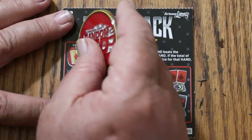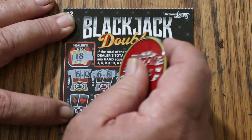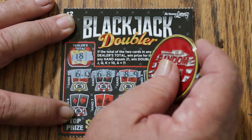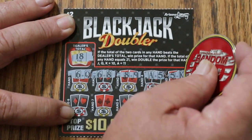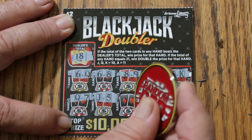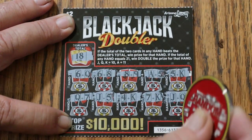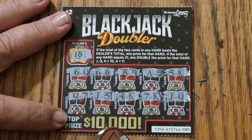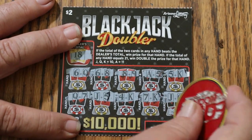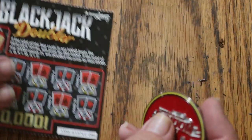Alright, dealer's hand this time is 18 — 16, 14, 17, 16, 15, 17, 15, 14, 17. And a win at the end — jack and a queen for a 20. $2. Okie dokie. $30 session — we have a long ways to go to make up for that.